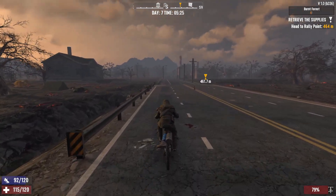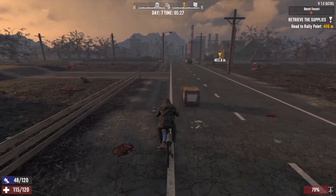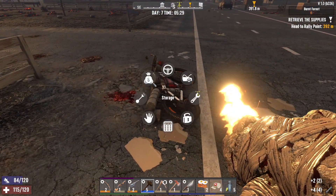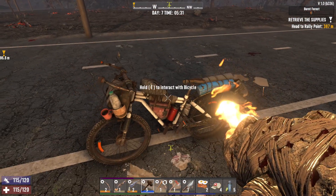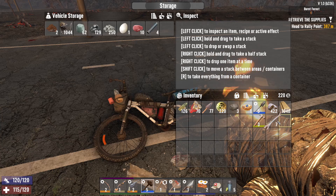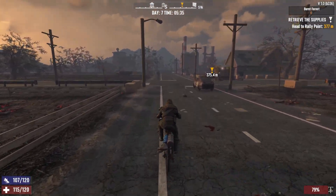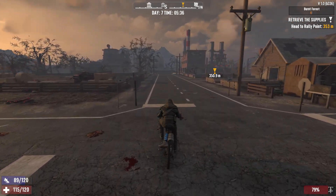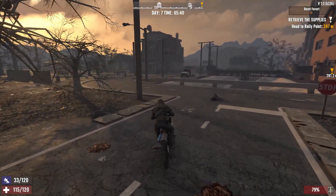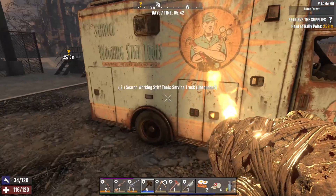We visited town - there is that new POI I'd like to check out today. So we got day seven, all day to take care of some stuff. I'd like to get back and start forging things but the main focus is heading into that Working Stiffs shop and getting a wrench, or getting enough magazines to craft one.